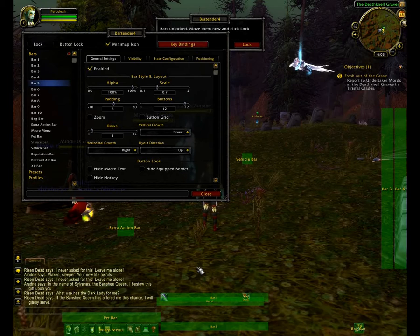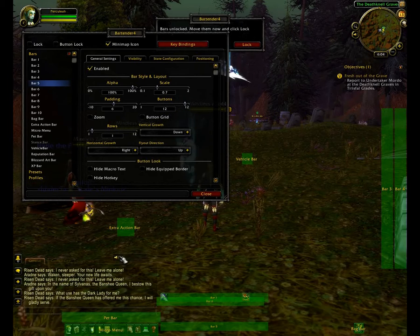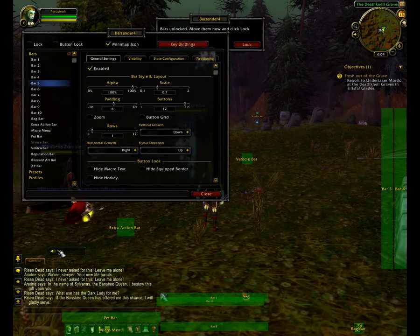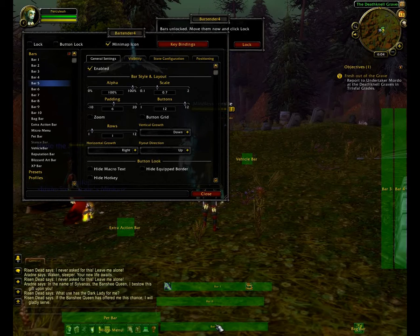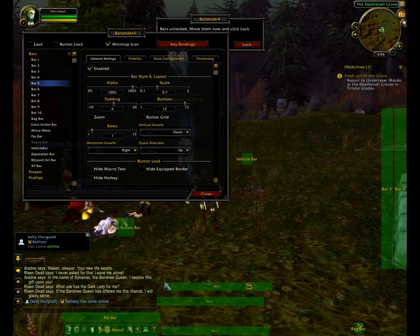And as you can see, there's a little voice icon thing — I'll drag that out of the way. There it is there — that's for voice chat, which I don't use ever, so just drag it up there somewhere. Now, I'm going to drag bar 6 back into position. So it's just a case of placing stuff where it should be.